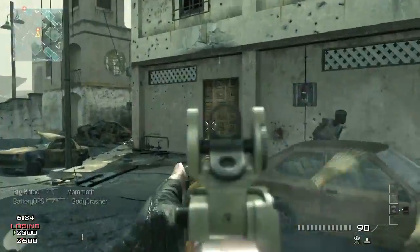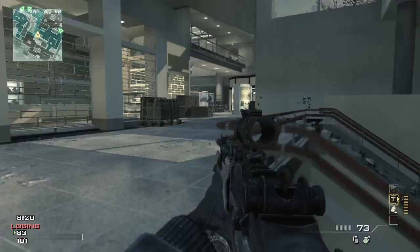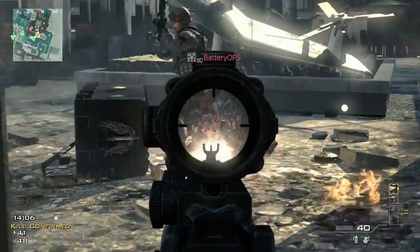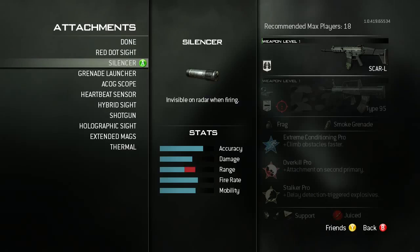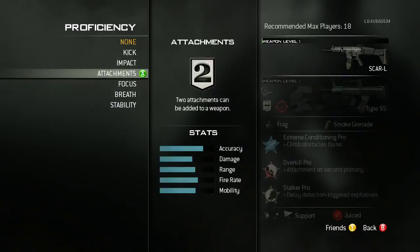Another way that you can customize your gameplay in Modern Warfare 3 is by weapon proficiencies. We've basically given every weapon an experience bar, so now you're leveling your weapons as well as your player. Leveling will unlock all of your attachments, your camos, but it also unlocks a new thing we've added called weapon proficiencies.